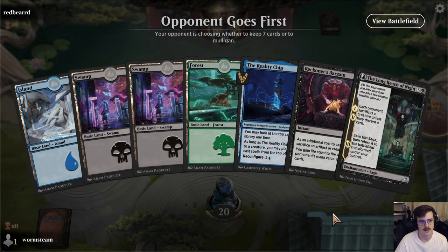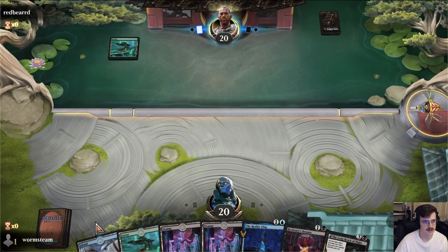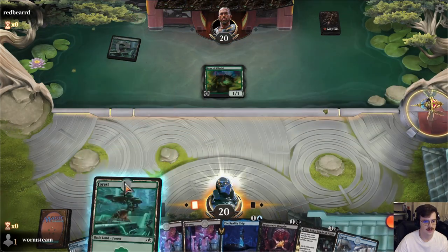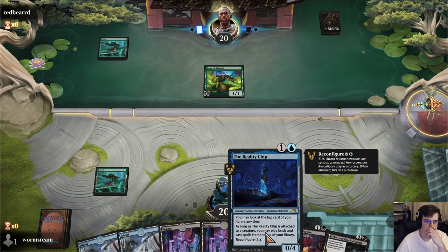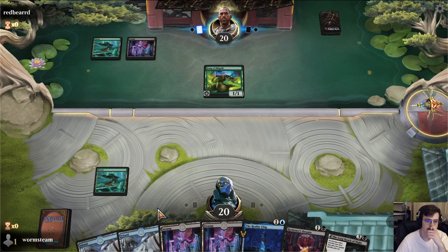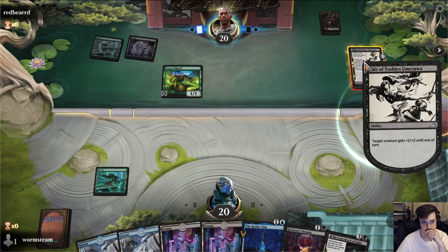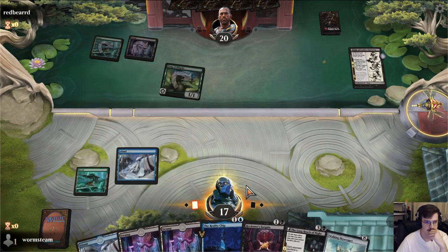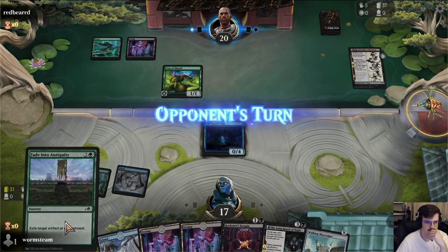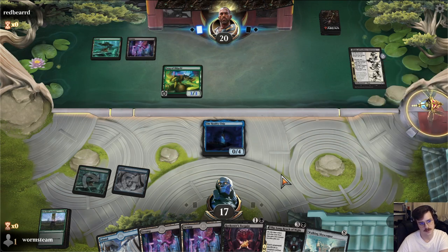Reality Chip as a blocker. This is one of the best cards in our deck. Long Reach of Night is good. This one might be a little greedy. I don't like to see Fang necessarily — it just means that they can Ninja on two. They can fight my Reality Chip, which I don't like. I'm just gonna play it — gives me some information here. This Fade into Antiquity is a good draw. I think we're probably just taking three again.